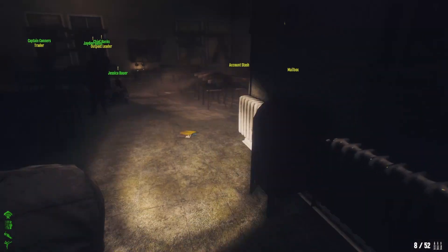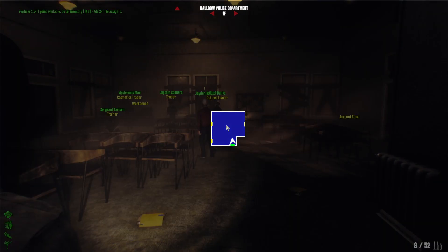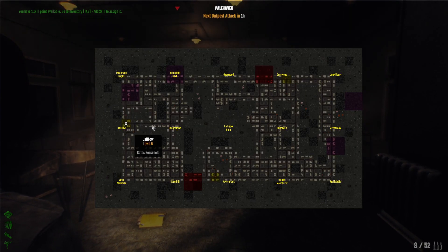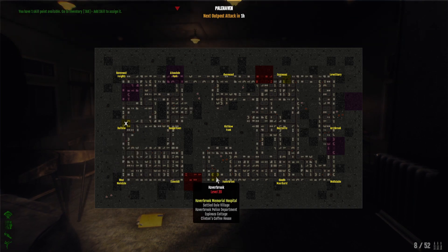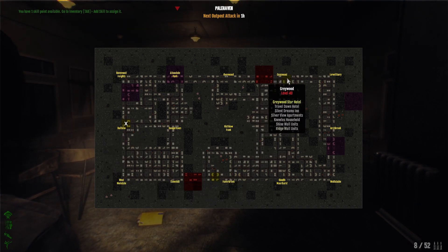We are inside the Delbo Police Department, which is the level one area located right here on the map. You have three outposts: you have Delbo, you have Haverbrook, and you have Gravewood. Delbo is the low-level starting area, Haverbrook is medium, and Gravewood is the end-game outpost currently.